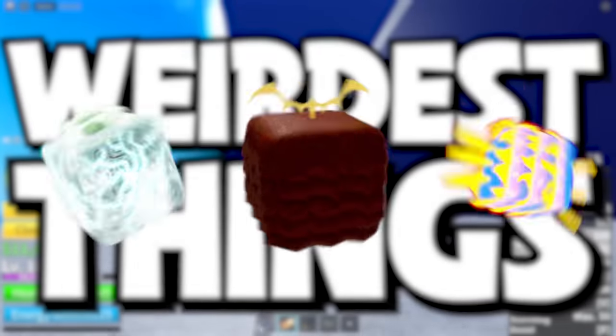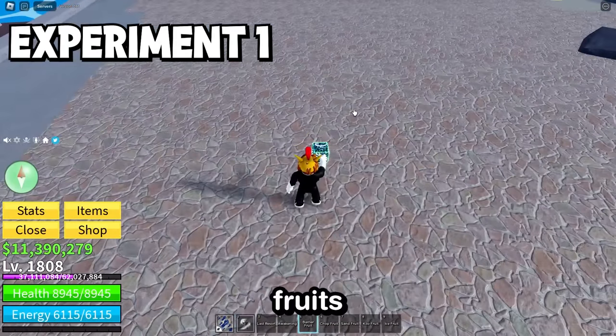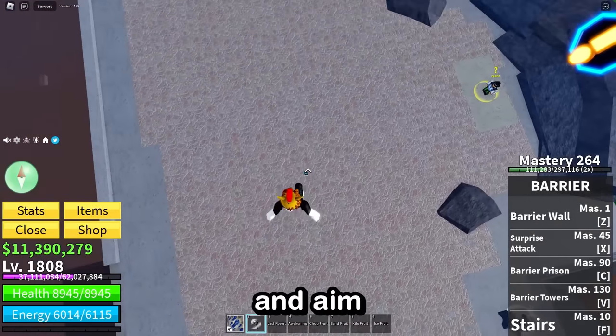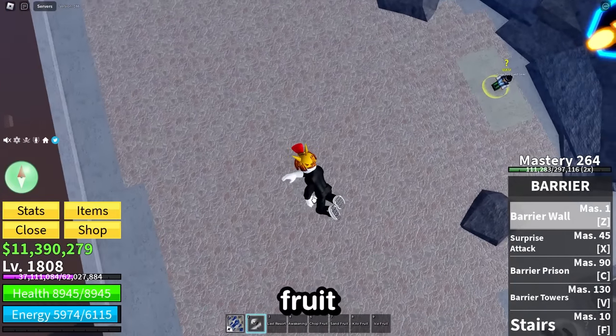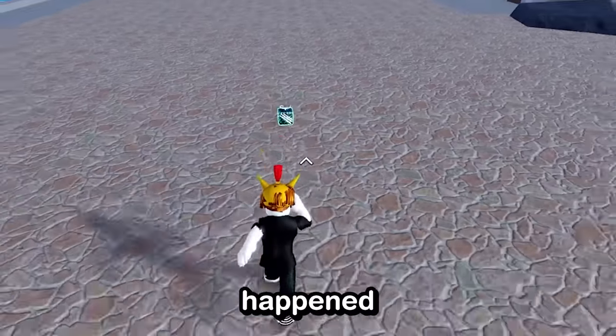I'm testing some of the weirdest things fruits can do in Bloxfruits, like how the barrier fruit might be able to push fruits just underneath the map. So if I place this fruit on the floor, the barrier fruit has a move called barrier wall. And if I jump up and aim this thing straight down at this fruit, will it push it into the back rooms? It just went through the fruit and nothing happened.